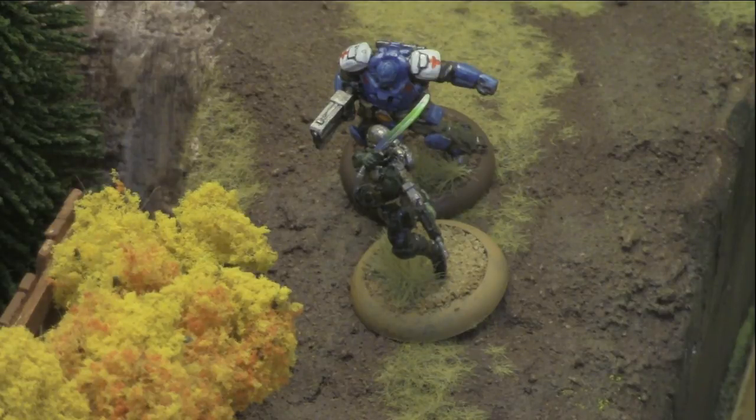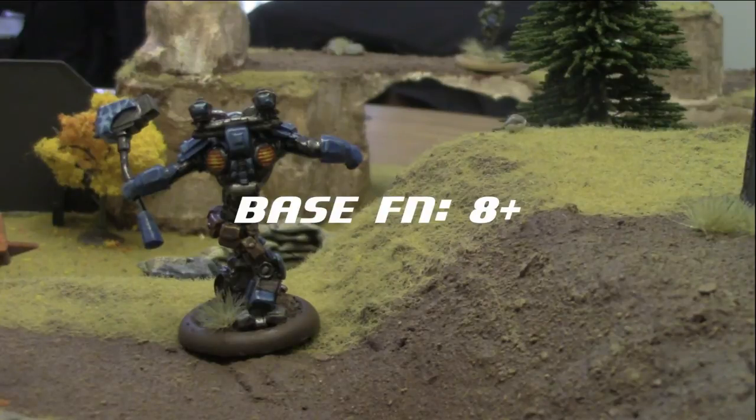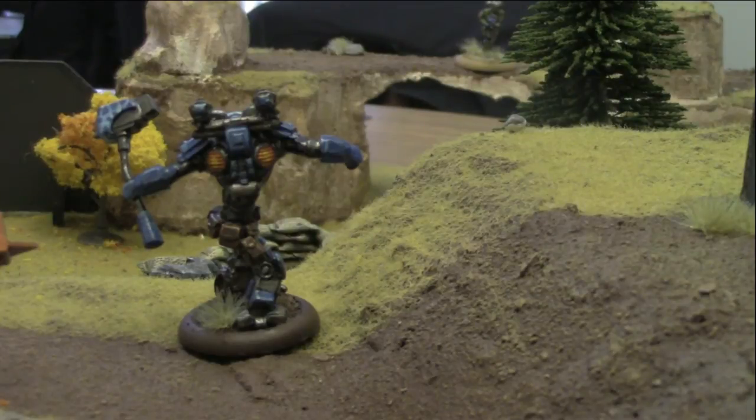The USCR behemoth is next — he decides to shoot at the Chem Bar monkey wrench using his extended T-template, which would also cover the assassin. However, the behemoth cannot see the assassin, so those shots are not resolved. Taking 3 shots at the Chem Bar monkey wrench: the behemoth has an FN of 8, but the monkey wrench's active camo is back up, giving a plus-1 half-cover bonus making it a 9 or higher. Rolling a 4, a 4, and a 6, all three bullets miss.